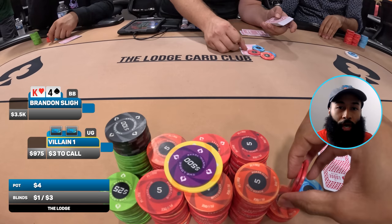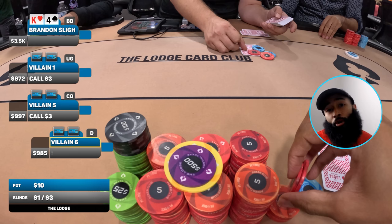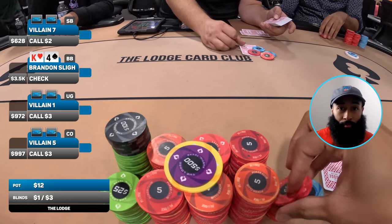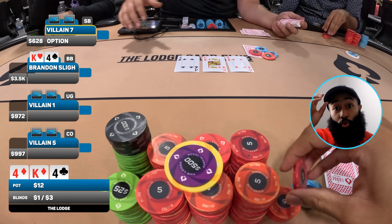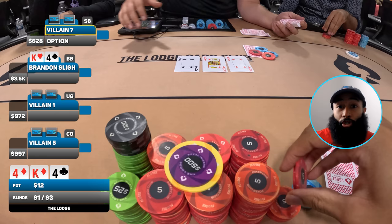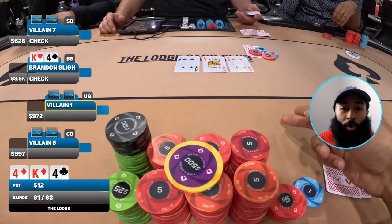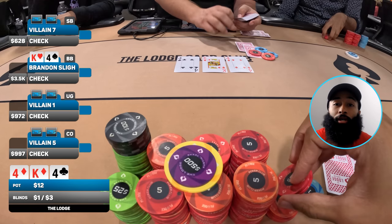Next hand is a regular one — king-four offsuit in the big blind, no straddle. Under-the-gun limps, cutoff limps, small blind limps — no point in iso-ing with this hand so I just check my option. We go four ways to a flop of four-king-four with two diamonds. Jesus, we are really running hot at the Lodge — I just flopped pretty much the stone cold nuts again.